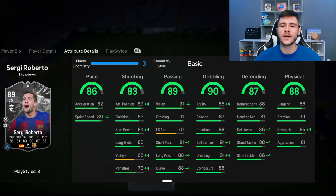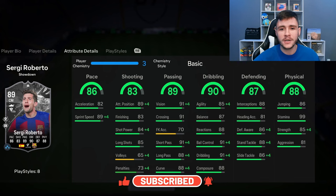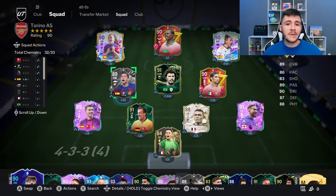If you guys do enjoy these FC24 player reviews, go ahead and leave a like on today's video and also consider subscribing to the channel if you are new — it would be greatly appreciated. This is the team we're going to be using in Division Rivals to test out the new Sergi Roberto card. We're going to be playing him as a box-to-box midfielder in the 4-3-2-1 formation. Let's go ahead and jump into game number one.